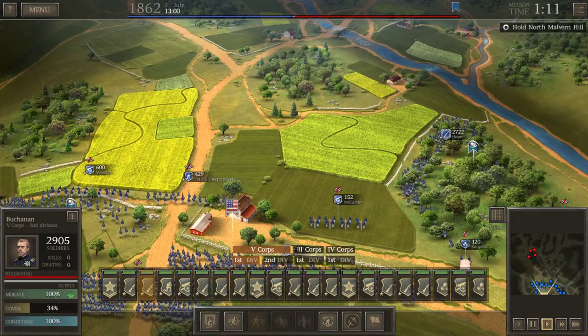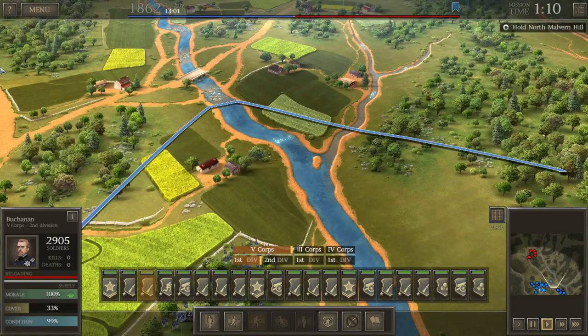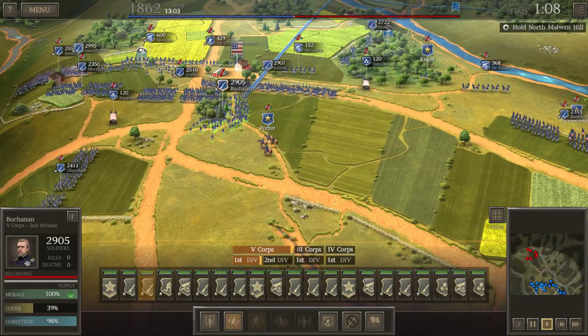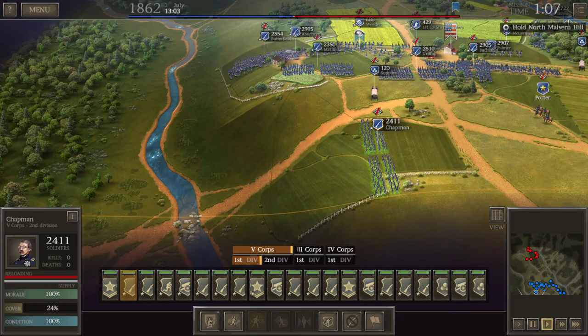The only thing I'm probably going to change is sending one of our union groups — Buchanan's — out to the woods on the flank to prepare for the enemy. I'll even order him to double quick, not something I'd recommend in general, but occasionally it can be useful.